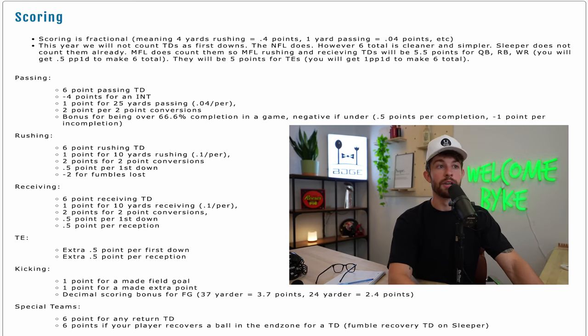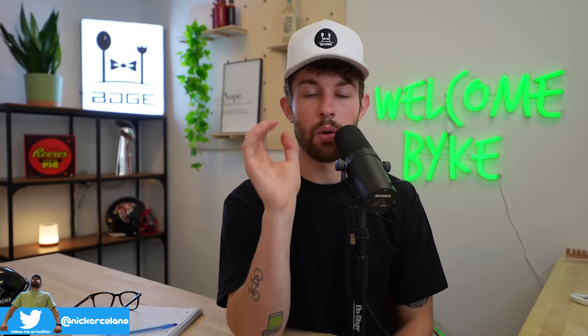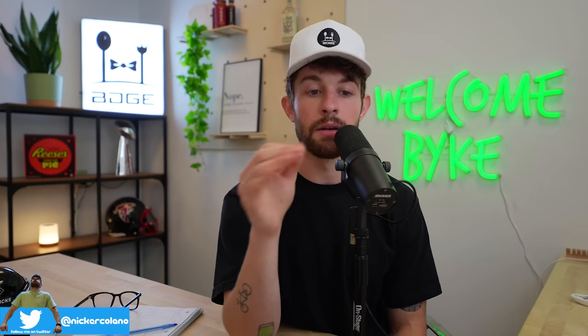Outside of the quarterback stuff, there is half a point per first down. It is half PPR. Tight ends are super premium as well — they get an extra half a point per first down and an extra half a point per reception. You can draft kickers too: you get one point for a made field goal, one point for a made extra point, and decimal scoring, so a 37-yard field goal gets you 3.7 points and they could be used as flex plays. Quarterbacks need to be accurate and they also get 0.5 per first down, so rushing quarterbacks get a bonus. Tight ends get the double premium on both reception and first down, so they're obviously very important.